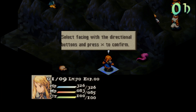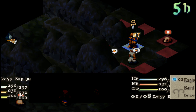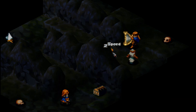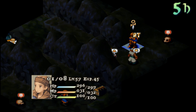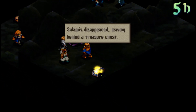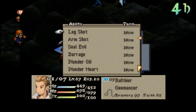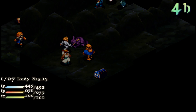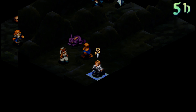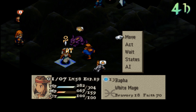About time. Treasure chest. There we go. Gained a job level. Treasure chest. Treasure chest. Echo herbs — yay. Echo herbs. Items that I've never used.